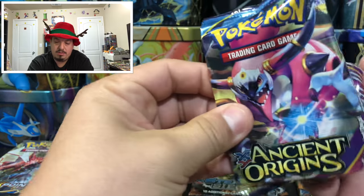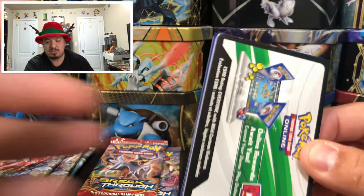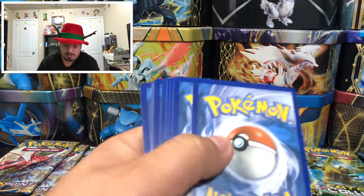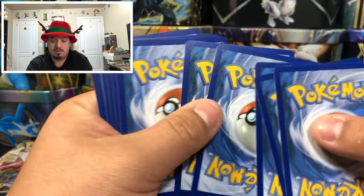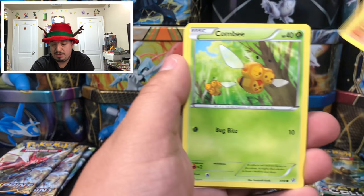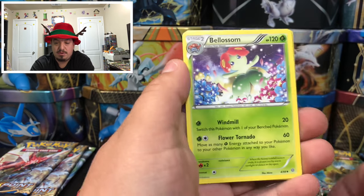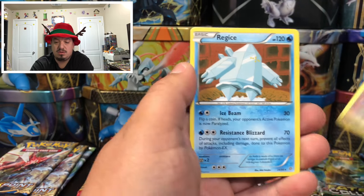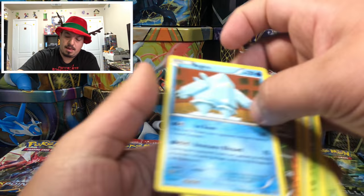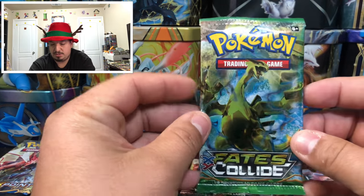Ancient Origins with Hoopa Unbound on the front — you guys remember that movie? Actually a pretty cool movie. We have an Eevee, Combee, Meowth, Oddish, Amber Spirit Link, Faded Town, Lague, and a Regigas — rare non-holographic card.